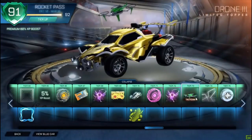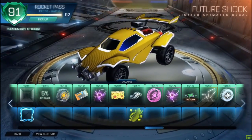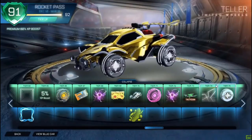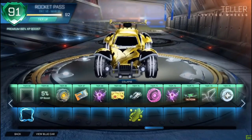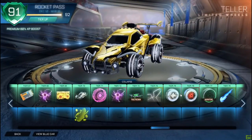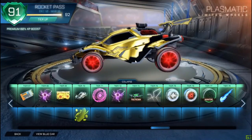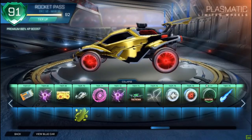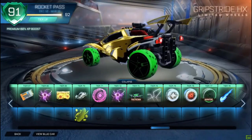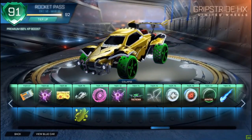Painted drone - you guys probably don't care about that, I'm going to skip over it. Future shock - oh, that looks really cool, I'm going to make a car with it. Titanium white tellers! Titanium white - I don't even know how rare these are. Crimson plasmatic. And guys, guess what - next wheel we got. I think those are the limited edition as well. Grip Stride HX - I think those are limited edition as well.